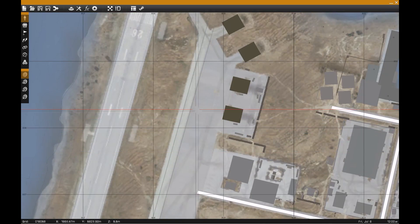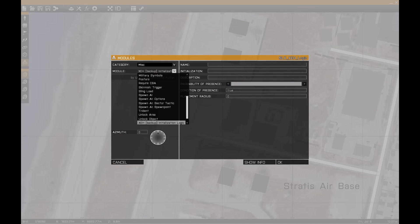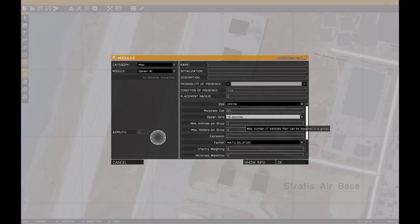Just set up an easy example at the airport. You want to start out with a miscellaneous Spawn AI module, which we'll set to op4. That number is how many people can be spawned at one particular point in time - you probably want to leave that at 50, because any higher and you'll just get overwhelmed pretty quickly.